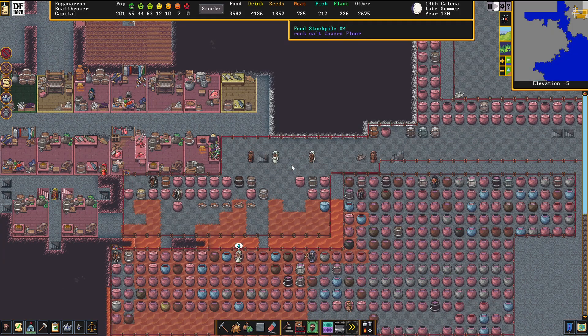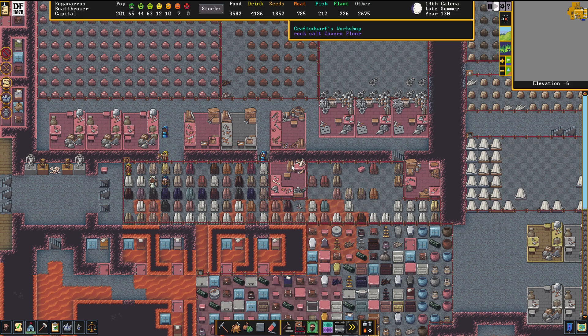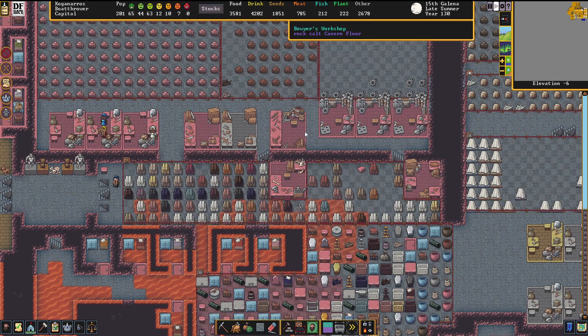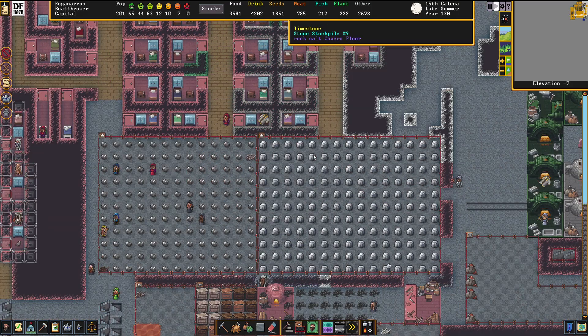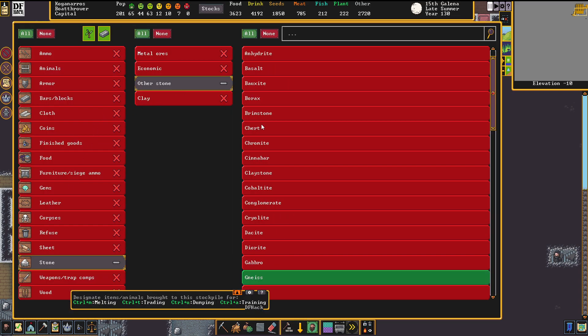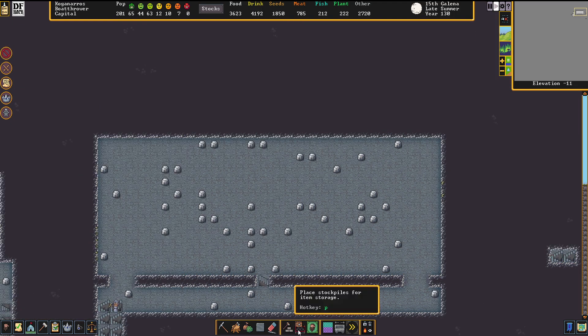We're going to work with Dolomite blocks and Gabbro - Dolomite, Gabbro. I'm considering using different colors so I can have a visual indicator on which level I am currently at. I think it'll work, because I'll be simply using the Dolomite together with glass if I need another form of distinction.